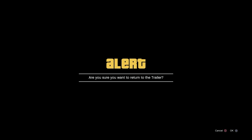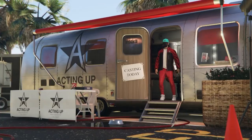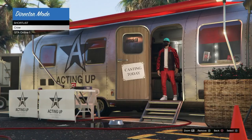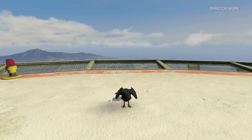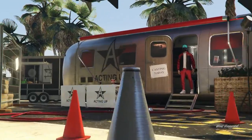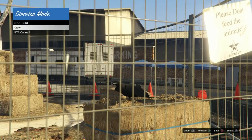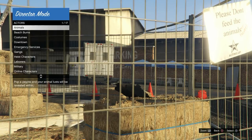If done correctly, you should now see yourself hovering over the bird but looking at your online character. Go ahead and select A or X on your bird - the bird is now in director mode. Do the same thing: hold down on the d-pad, put the right stick down, and head back to the casting trailer. You should be looking at the bird on the bale of hay. Back out of that part of the menu, then go to actors, then animals.